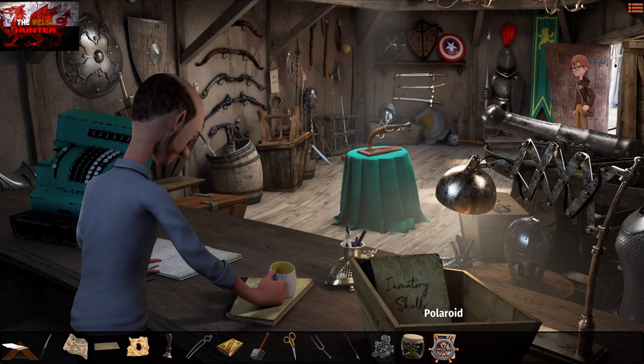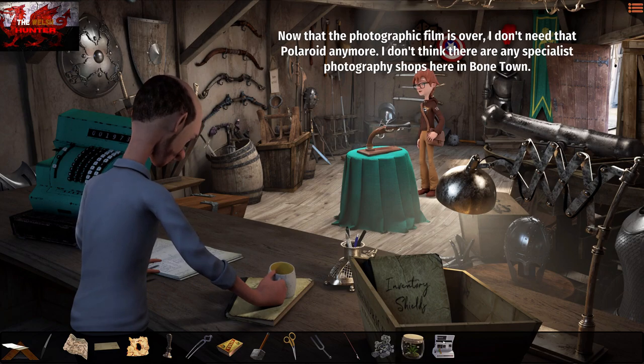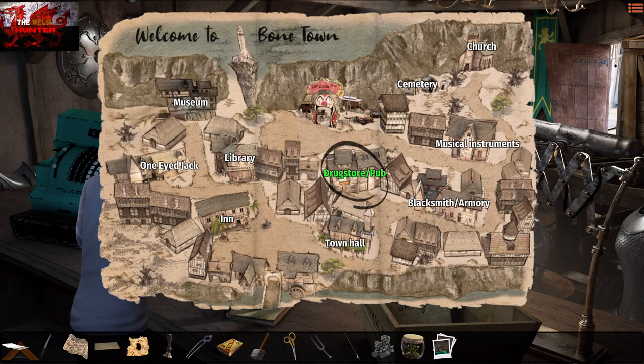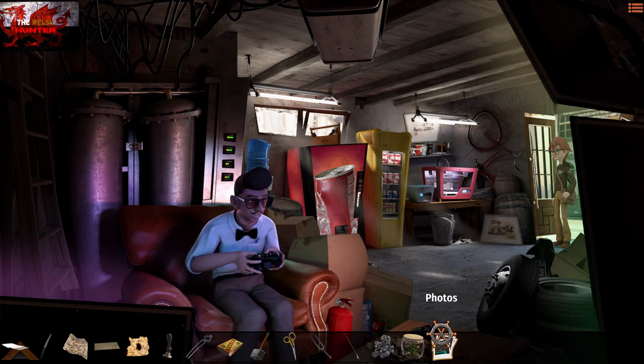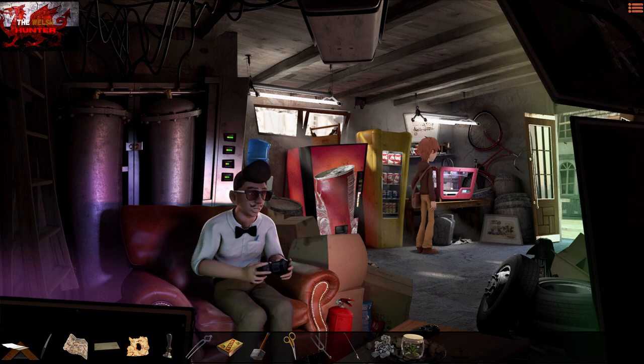Head into the armory — using the map saves a lot of time walking around. Use the Polaroid from your inventory and use it on the gun. Remember to press the X button on the Captain America shield for the 'Legend' achievement if you accidentally missed it earlier. Then go to the drugstore/pub from the Bone Town map. Use the photos on the 3D printer to get a 3D-printed gun made.